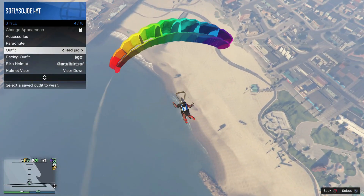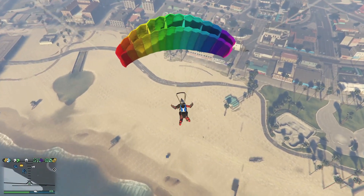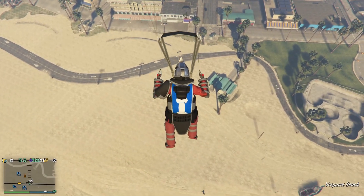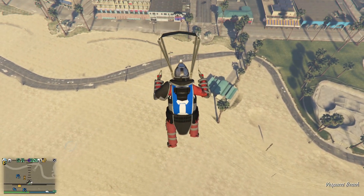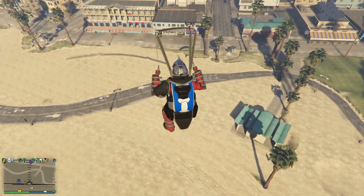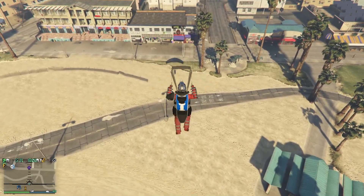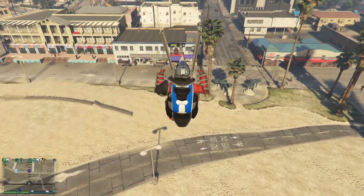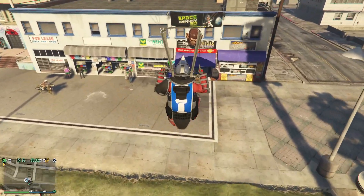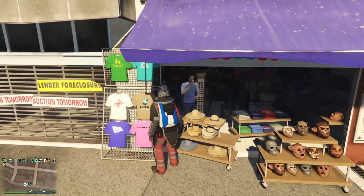What we're gonna do is try to land on the left-hand side of the mask shop where the t-shirts are. I'm assuming you guys already know how to do this because you got the duffel bag originally — it's the same process. As I'm landing, I like to hold the left joystick forward and spam right on the d-pad.